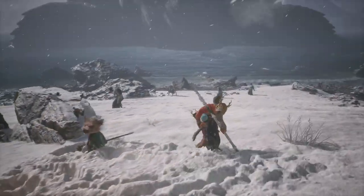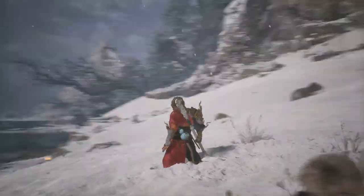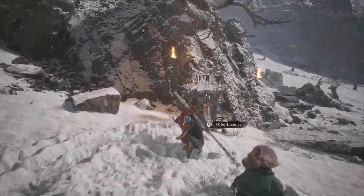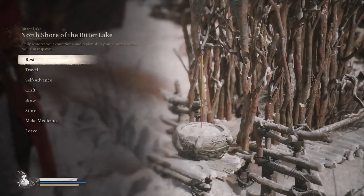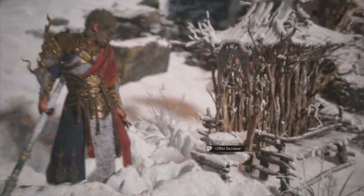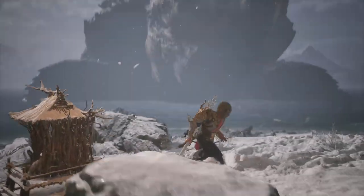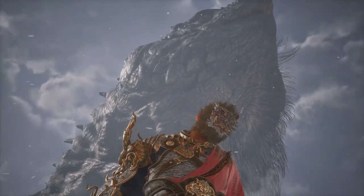Alright everybody, welcome back to the channel. We're here with another part of this Black Myth Wukong walkthrough. We're here at the north shore of the Bitter Lake shrine. We beat Kang Jin Star at the end of the last part, and we met this guy out of the bell on the back of Turtle Island. Jesus Christ, that is massive.